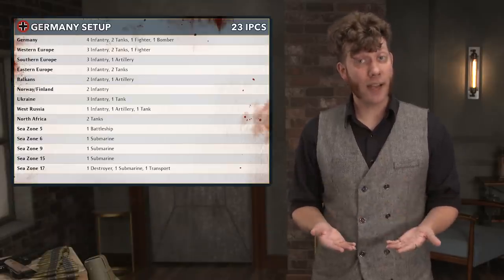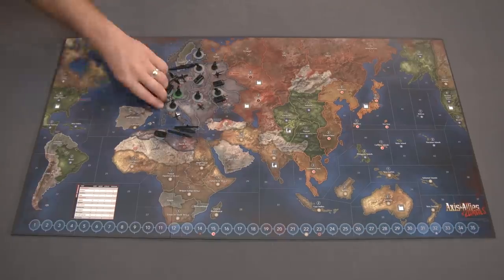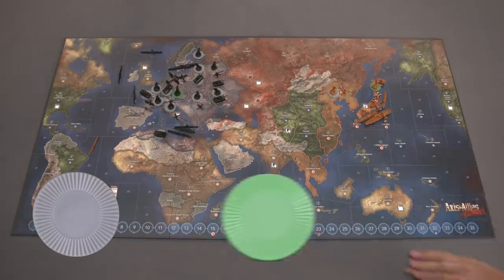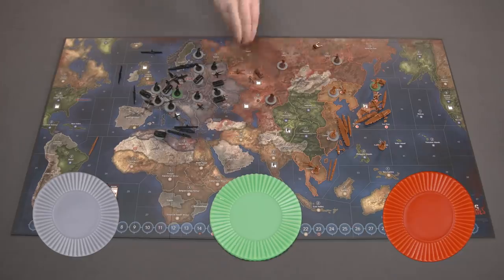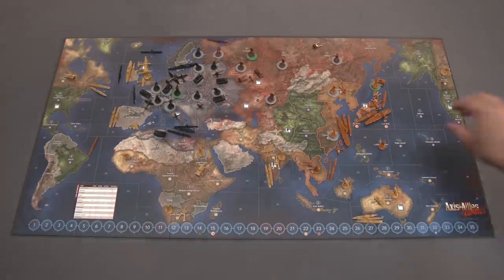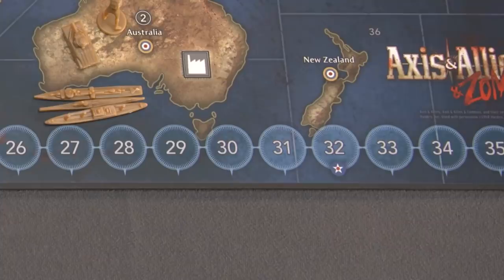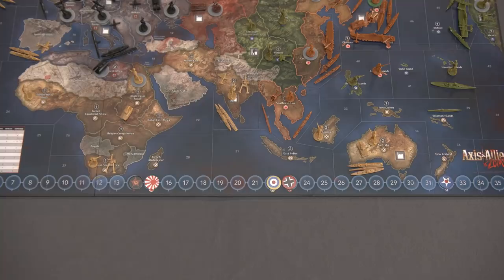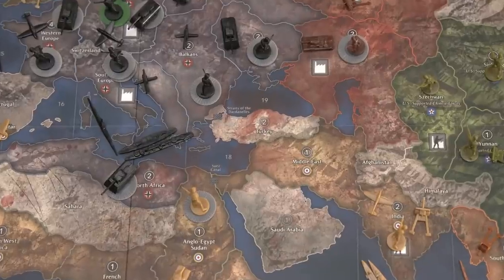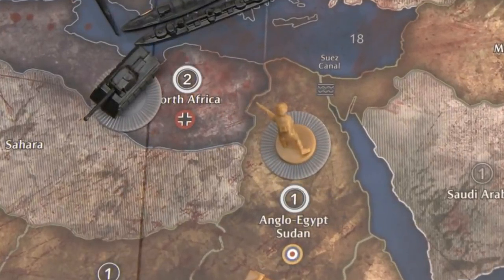Each side follows their setup guide to place their starting units in the territories and sea zones on the board. You can use grey, green, or red plastic counters to denote one, three, or five units of a single type — place them under the unit to show how many are present. Players will place a control marker on the national production chart along the bottom of the board, which represents the power's income each turn and is the sum of all income values listed on the controlled territories at the start of the game.